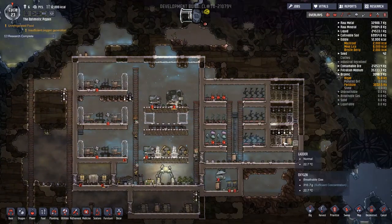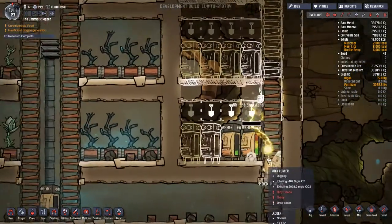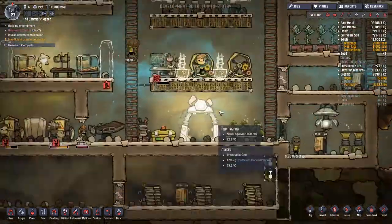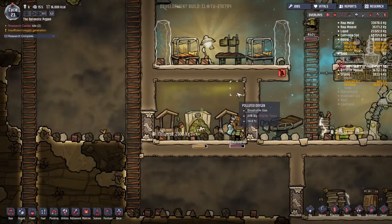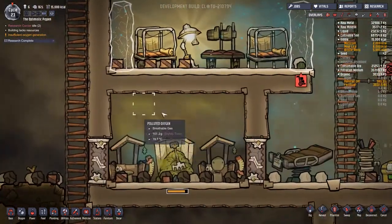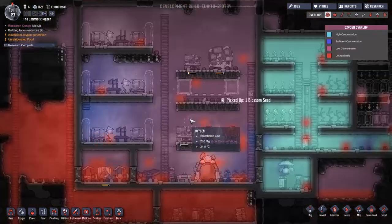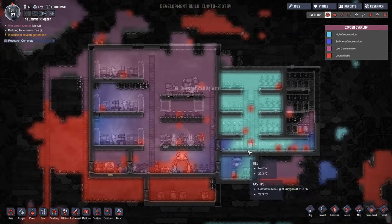I'm going to turn these storage compactors down to an eight for now, because I'd like them to prioritize the digging over the storage. That should make everything gel a little bit better. There are a lot of unfinished jobs going on in the toilet right now — that's the area we've been neglecting the longest. Is this contaminated oxygen leaking out? The problem is I literally just cannot tell what's going on. The oxygen overlay used to give you a nice load of detail. Are we not pumping enough stuff out? Do we need another output somewhere? We're quite low in concentration here.